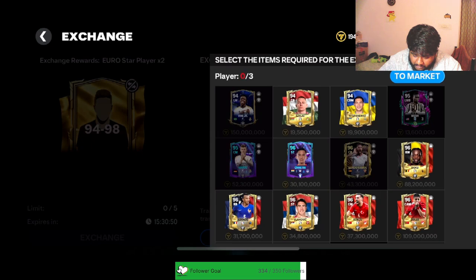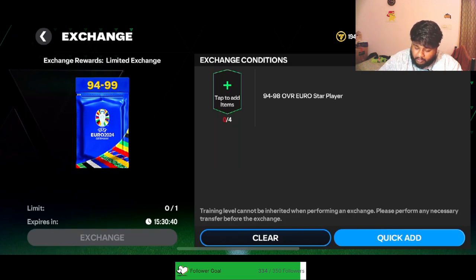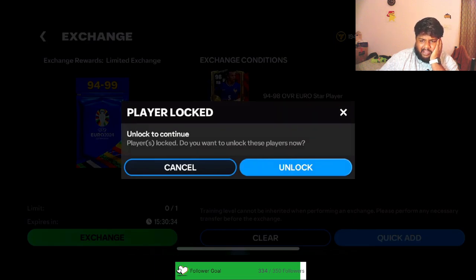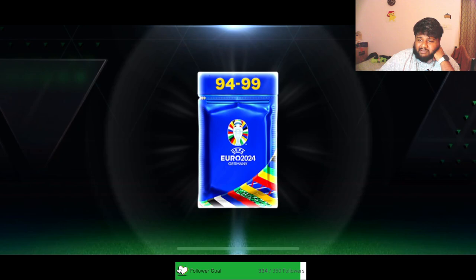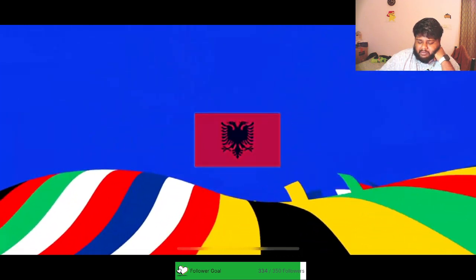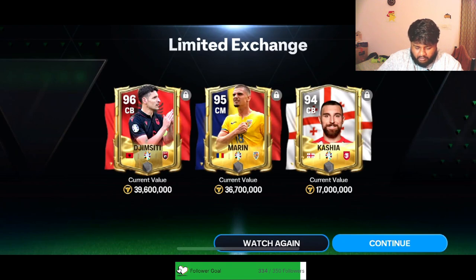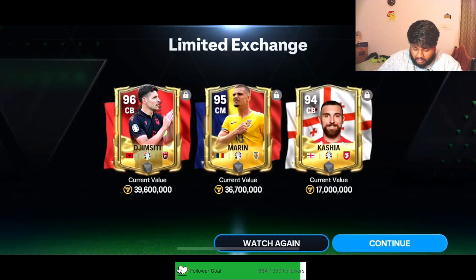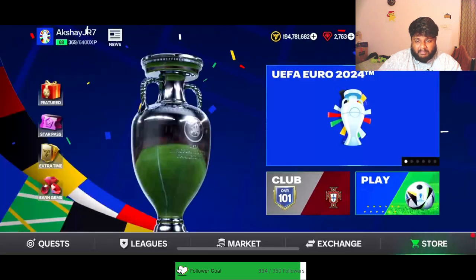Before we do this, let us complete the 94-to-99 upgrade — I think this is going to be easy. We are in the hunt for 99-rated players, so if we get a 99-rated player out of this I'll be really happy. The only possibility is getting an icon — only icons have 99 rating. We got an Albanian player — I didn't expect a 96-rated player from Albania. I'm sorry to all Albanian fans, but that is actually cool.